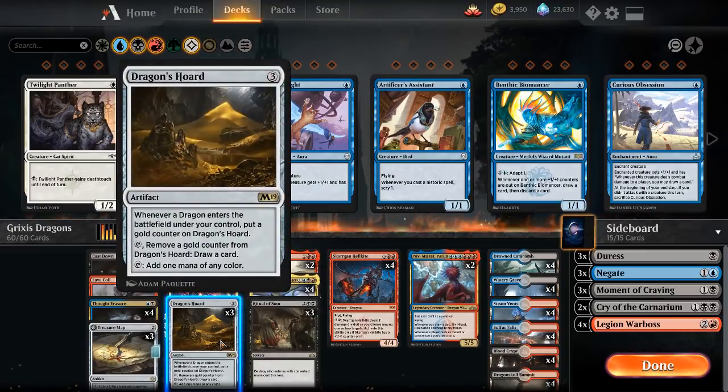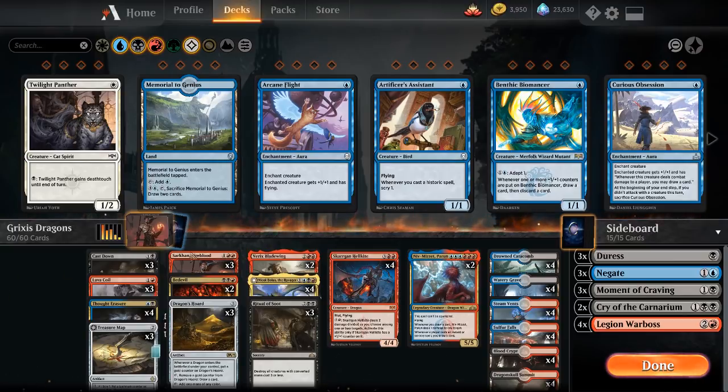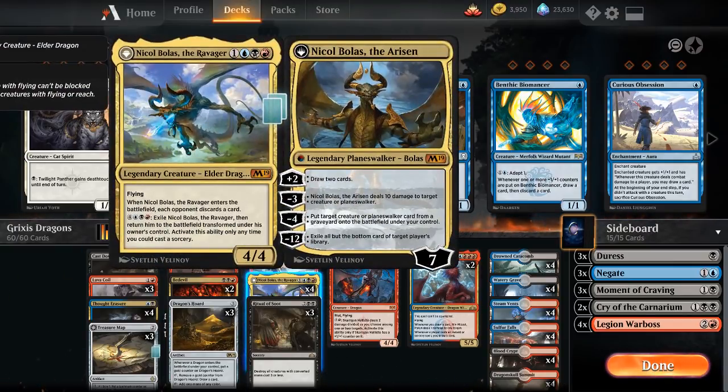Dragon's Hoard fixes your colors, and whenever you have a dragon enter the battlefield, it puts a gold counter on it. Then you can remove a gold counter to draw a card. So Dragon's Hoard is another payoff for dragons. And then the payoff dragon we have is Nicol Bolas the Ravager — really the reason we are Grixis. This card is super powerful; it's one of the best cards in the deck. I'm always happy to play this card. It's just super fun too.